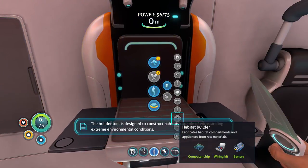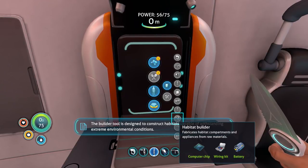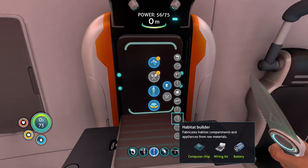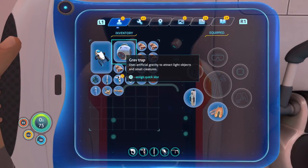We have our habitat builder together. That took about 25 minutes to find all the stuff, but I spent a lot of time scanning things. I brought my grav trap along — I threw it down and it attracted the outcroppings and a bunch of animals. I just scanned the animals and grabbed the outcroppings while they were there. That was a useful technique. We also got a whole load of copper.